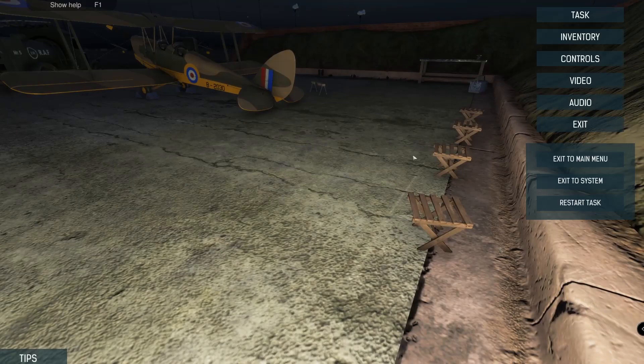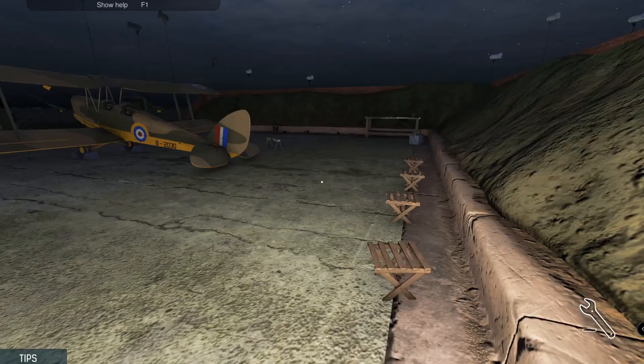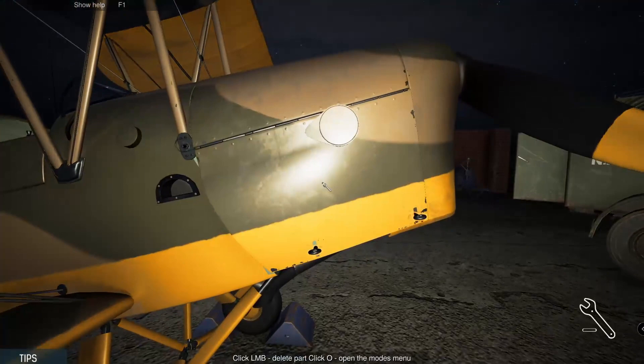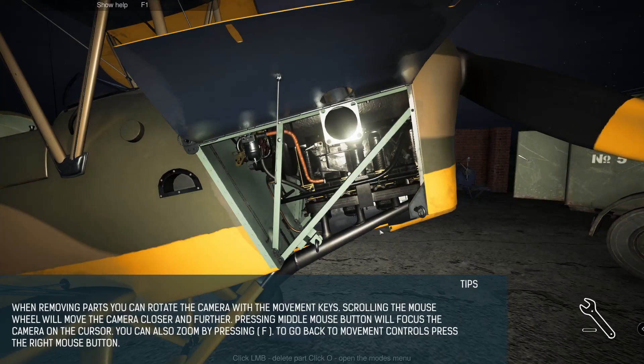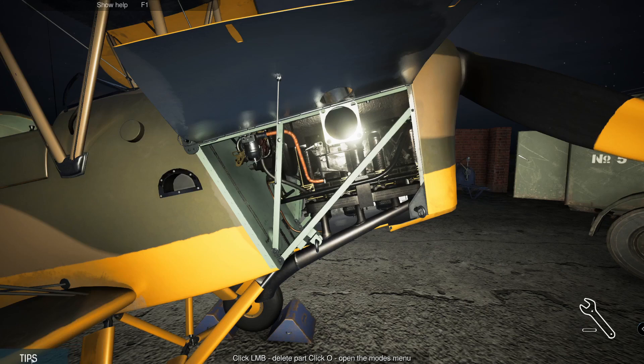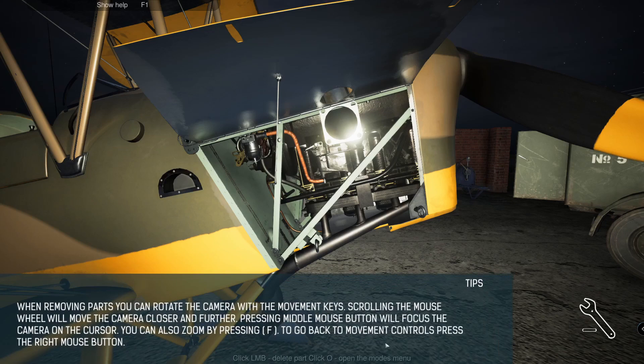Holy crap — that's a little better. It's like the twitchiest mouse ever. Okay, when removing parts you can rotate the camera with the movement keys; scrolling the mouse wheel will move the camera closer and further, then the middle mouse button will focus on the cursor. Zoom by pressing F — I'll just scroll. But what parts do I remove?